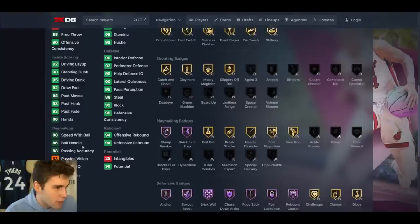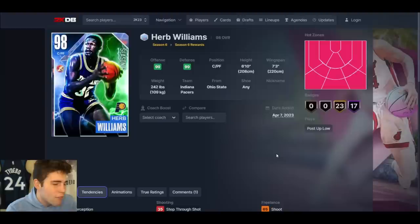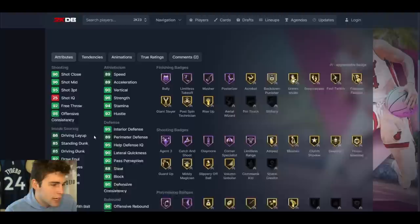Herb Williams up next. 6'10", 7'3" wingspan. 80 3-ball, 90 standing dunk, 95 driving dunk, good speed and ball handling, good lateral quickness. Interior and perimeter defense is good. But — DeAndre Jordan base on normal timing with normal leaner and MJ dribble style. The rest of the card is good, but I can't hype that up.